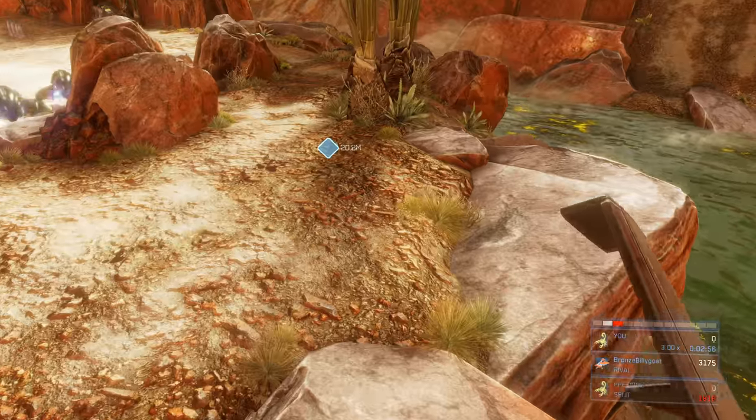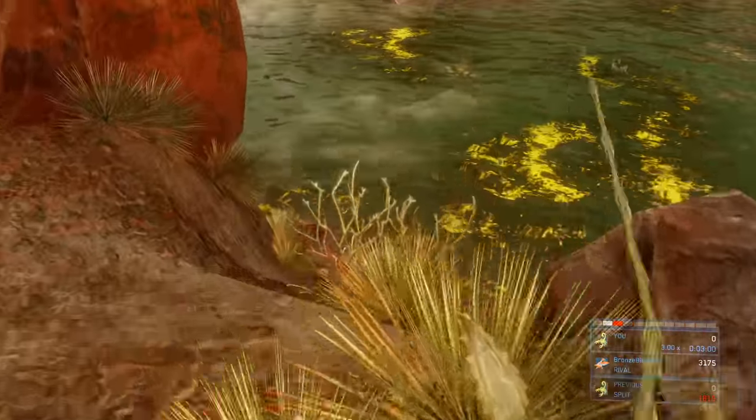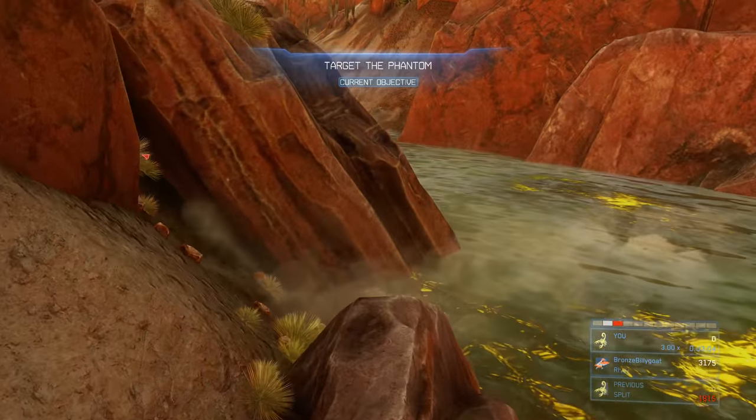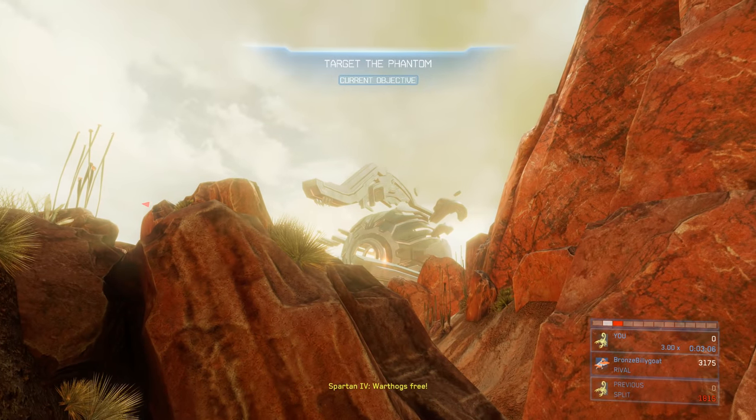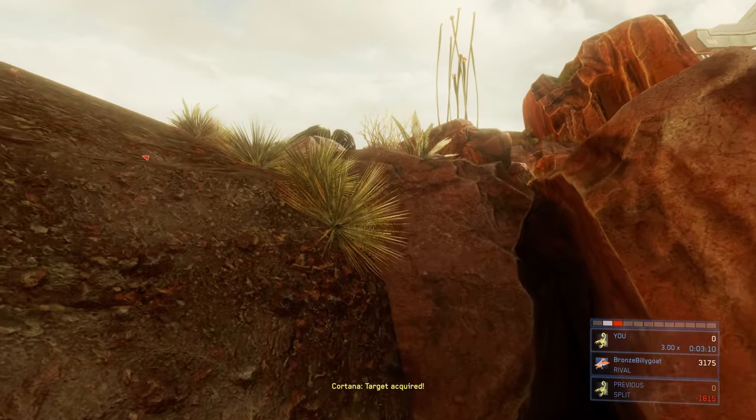Sprint along the water, then jetpack over this pelican, and continue sprinting to the nav point. We're going to pick up a target designator and then cut down to the right towards the river — but don't go all the way down to the water because there's a kill zone down there. Then jetpack over to this rock where we're safer from that phantom.